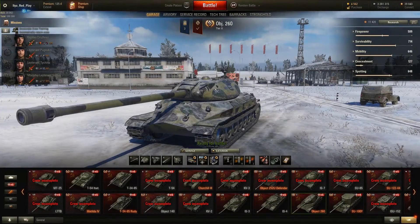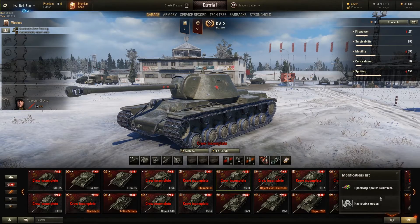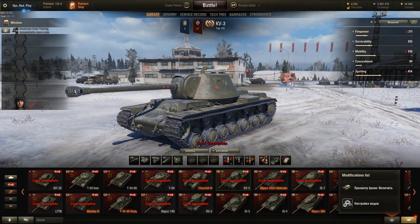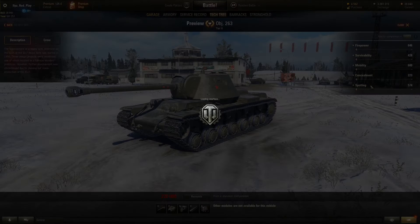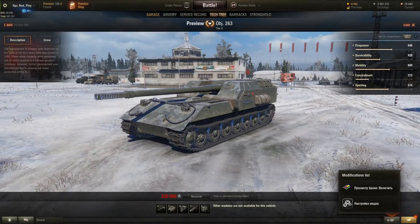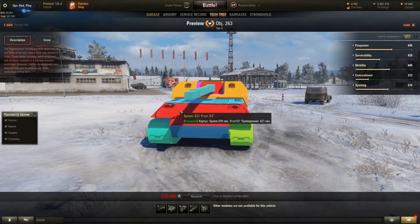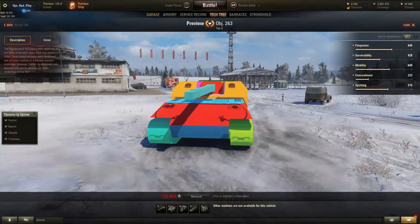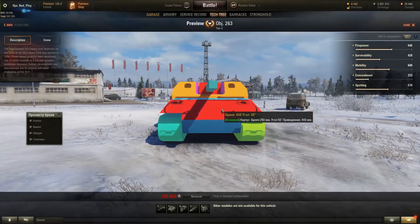Okay, we are finally at the most important thing — why I was recording this. You choose a tank; you can also say 'Preview tank.' Let's take Object 263, preview vehicle, and click 'See Armor.' Okay, that's it — that's the armor. Here is a control panel and basically the tank model.